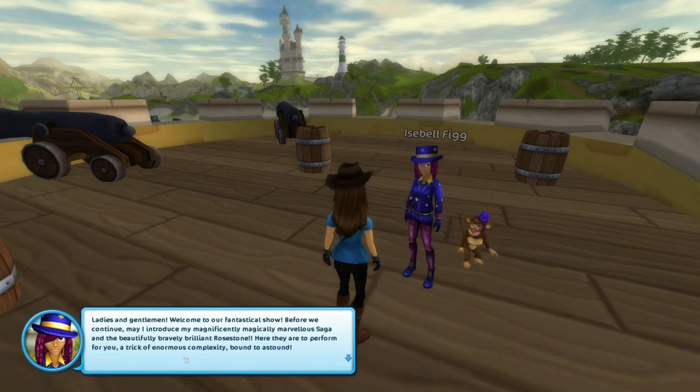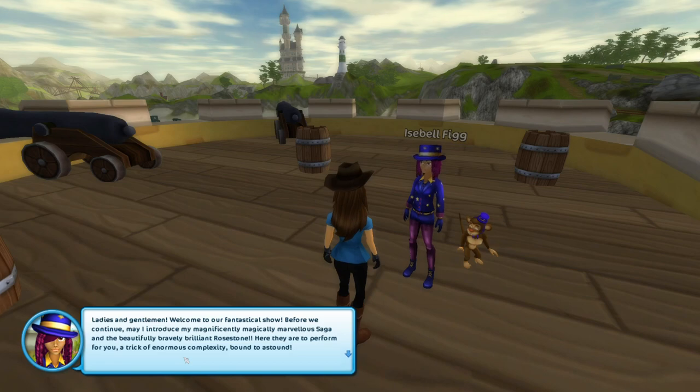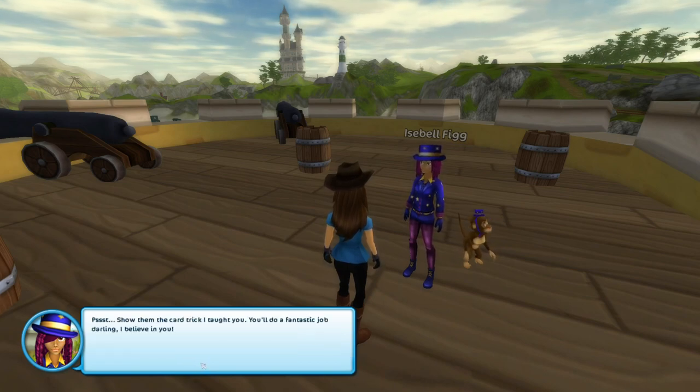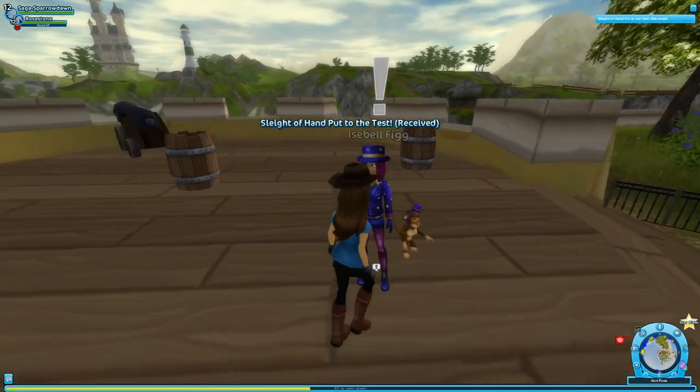Isabelle continues: 'Here they are to perform for you a trick of enormous complexity bound to astound. Show them the card trick I taught you - you'll do a fantastic job, darling. I believe in you.' Card trick - got it. All right, everyone!